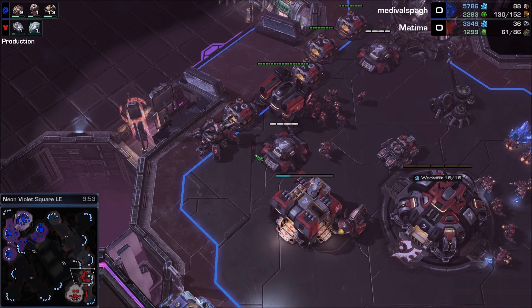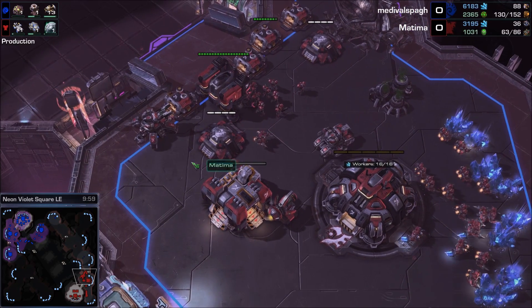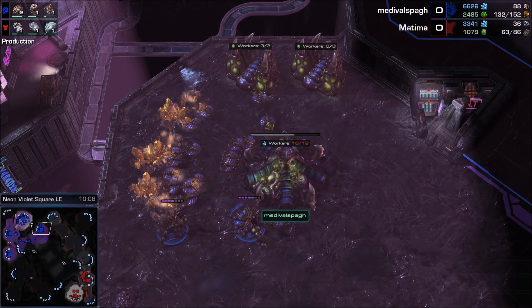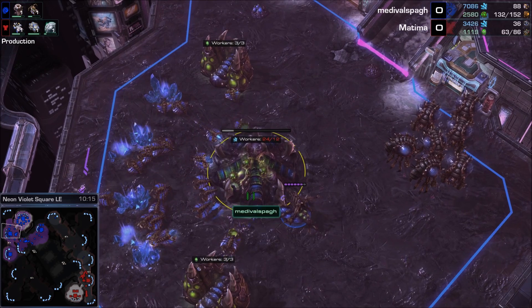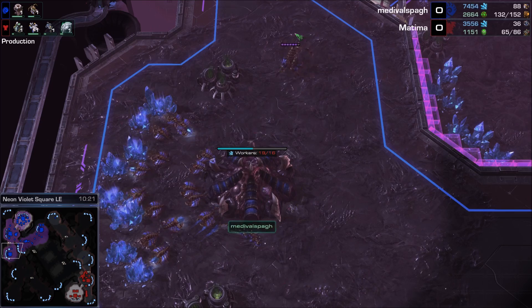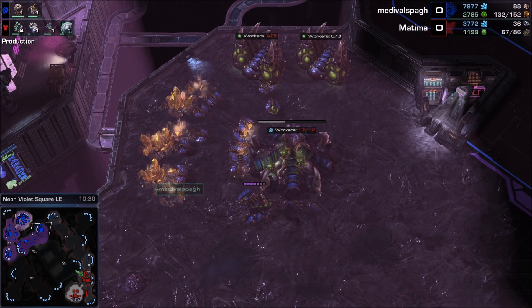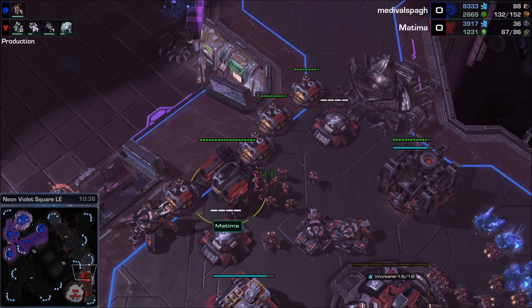At the lower levels, if your opponent is going a lot of Marines, going for Mutalisks is going to be a bad time. Mutalisks are terrible against Marines, especially if they have upgrades. Medieval did inject on this gold base - he heard about spawning more Larvae. He probably knew, he just didn't bother to do it for most of the time. It looks like Medieval's macro as far as getting money and income in bases is really good. It's just spending that money and making decisions that is going to be a difficult time for the Zerg player, which is probably why he is in bronze.